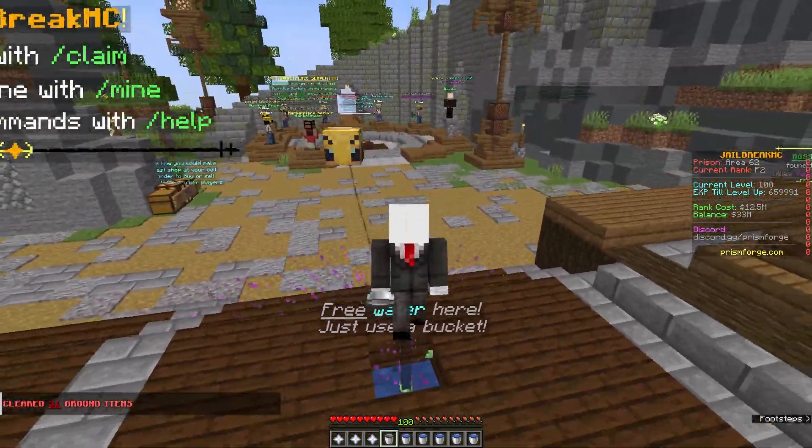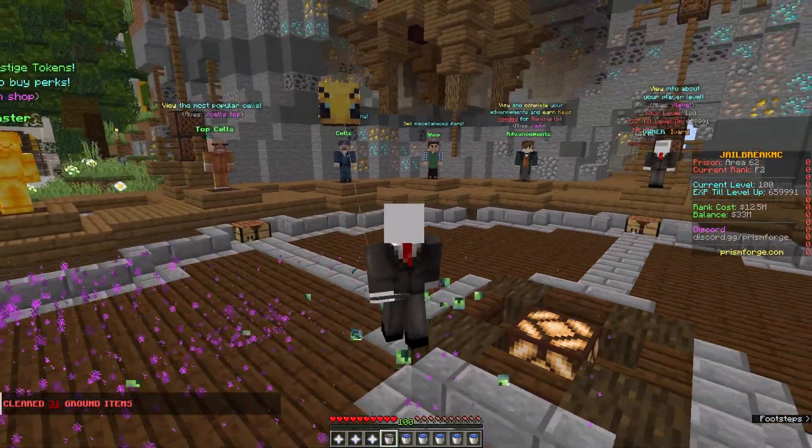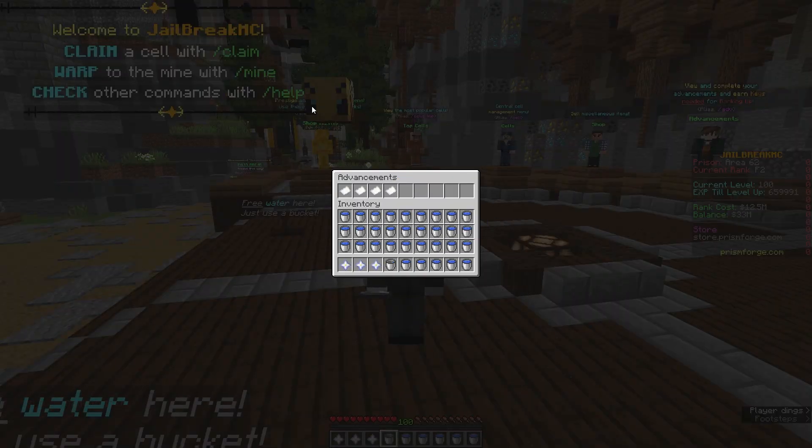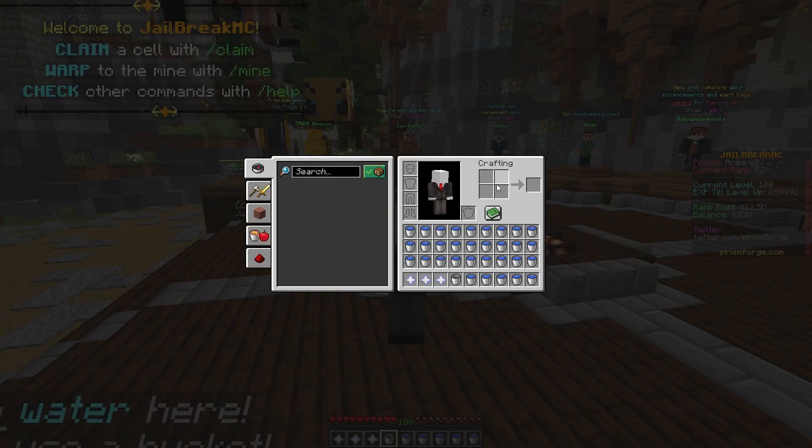Advancements - we had an issue with crafting advancements where if you were to craft a block and shift-click to do a whole stack, it would only count as one crafting. We've patched that so it now counts all of the blocks when you craft them. You can do stacks at a time, three stacks at a time - whatever you craft, it'll track all of them.